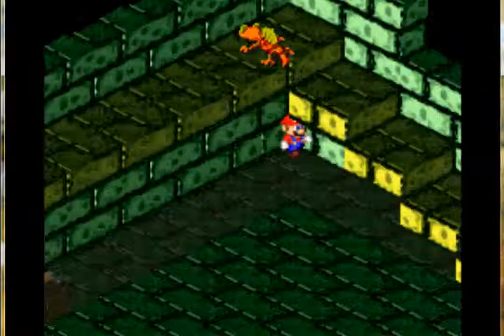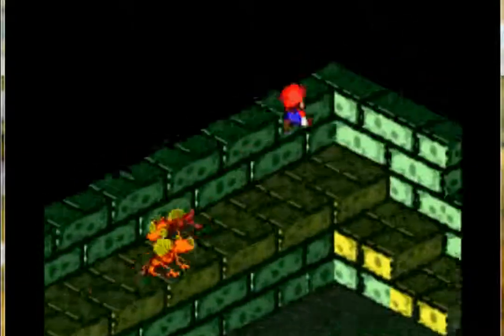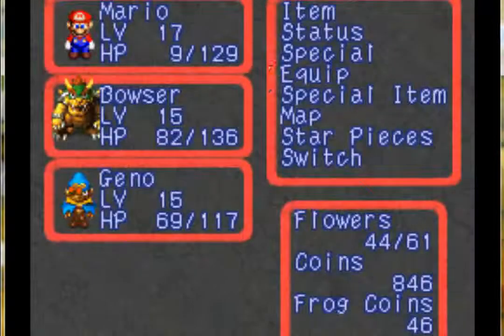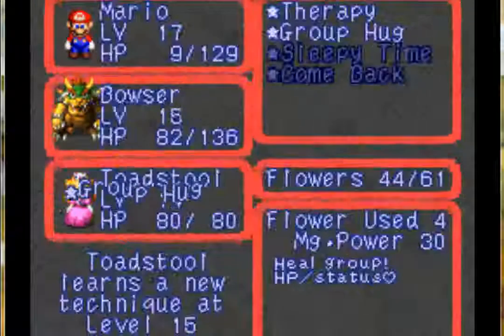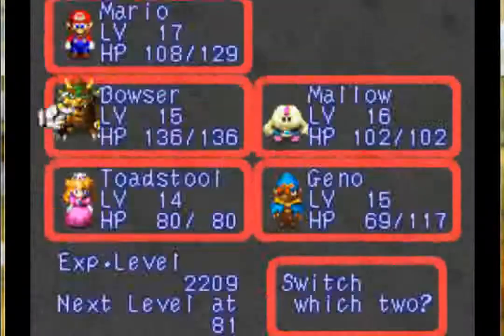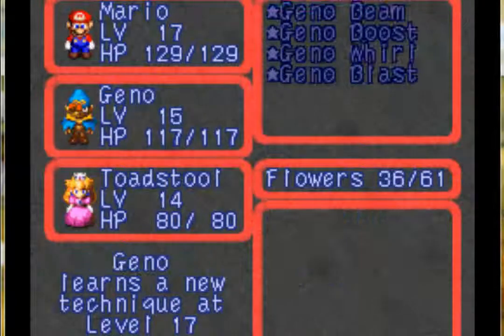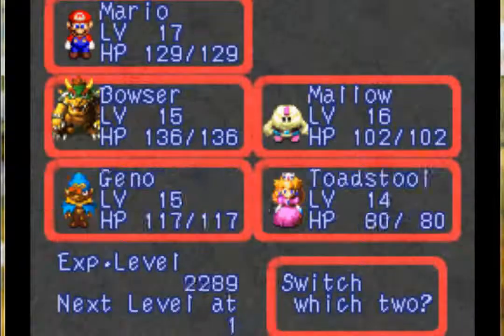I think there's a secret back here somewhere. Yeah — frog coin. I thought there was one up here too, but perhaps not. We're kind of wounded from that battle, so what I'm going to do is get Peach in here really quick and use her group hug. Now let's switch out Geno for Bowser really quick and use another group hug. Okay, now we're back at full health. That's the advantage of Peach. She's not like the strongest character when it comes to attacking, but she's basically a cleric. That's what she is — she's the cleric of your party.